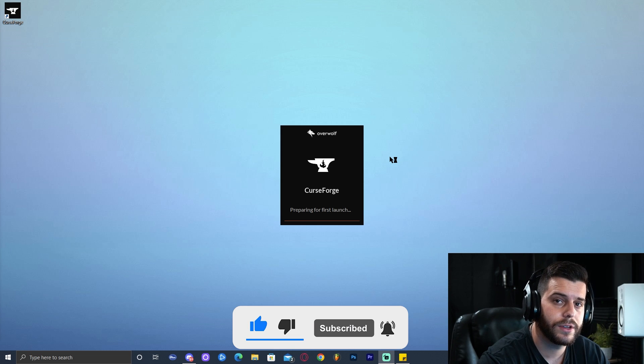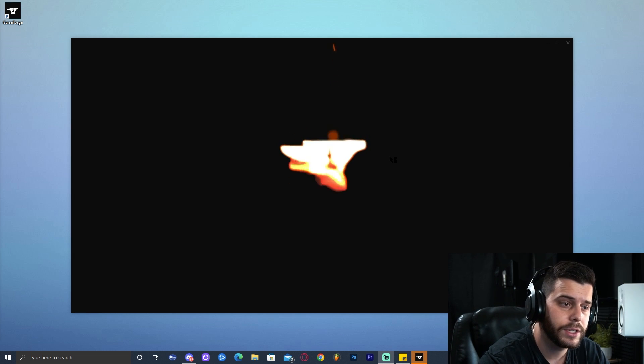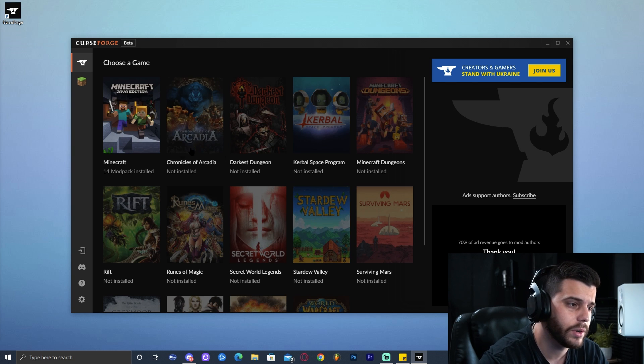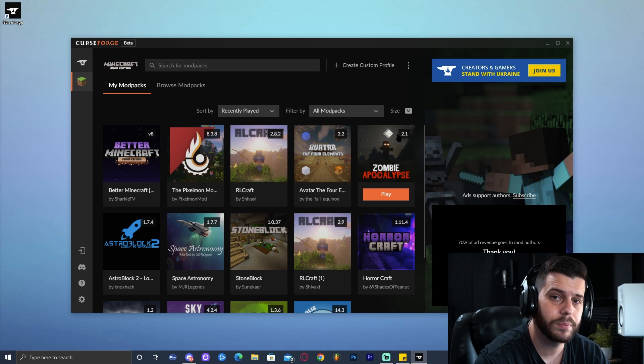Just give it some time since it is the first time you are launching it — it might take longer than usual. As soon as it launches it's going to give you a little intro; you don't have to watch it, you can skip it. Here you're going to select the game that you're installing modpacks for. Obviously it's Minecraft, so go ahead and click Minecraft. For you this screen might show completely empty because you haven't installed CurseForge before — do not worry.